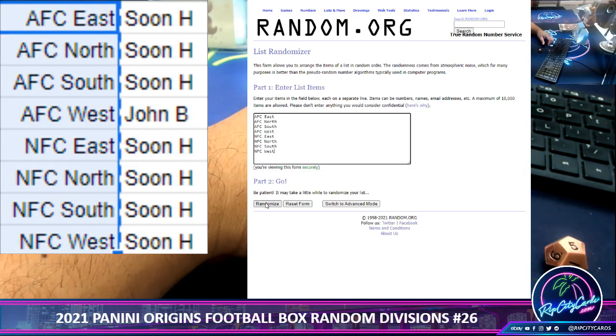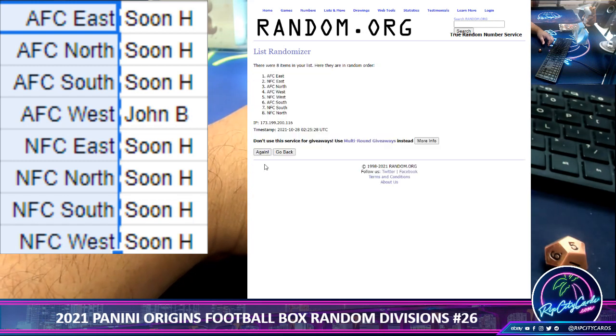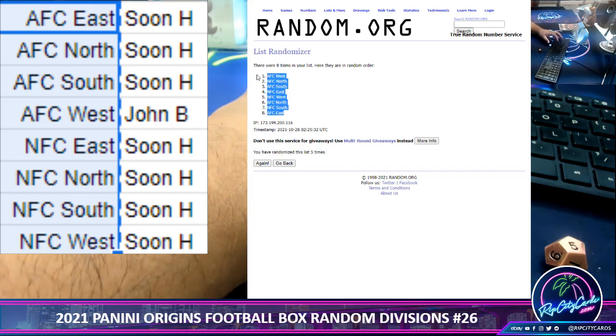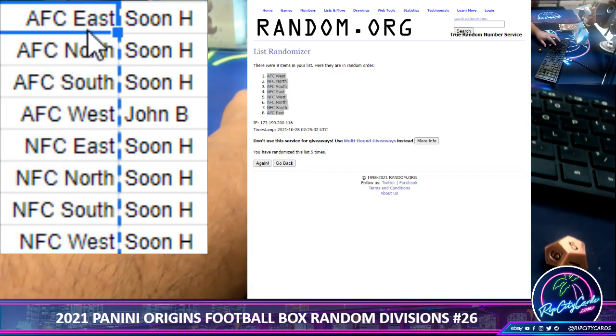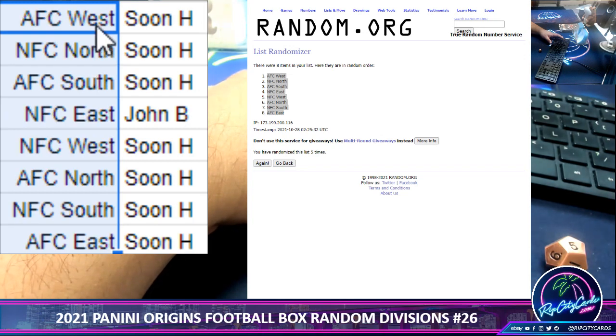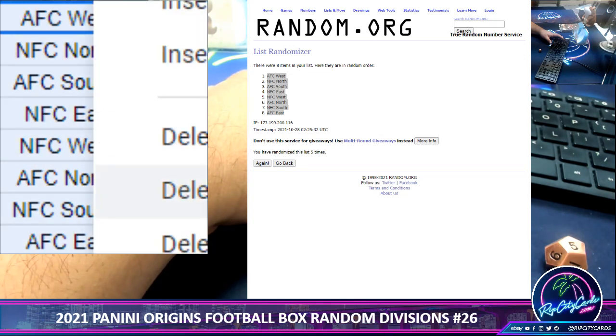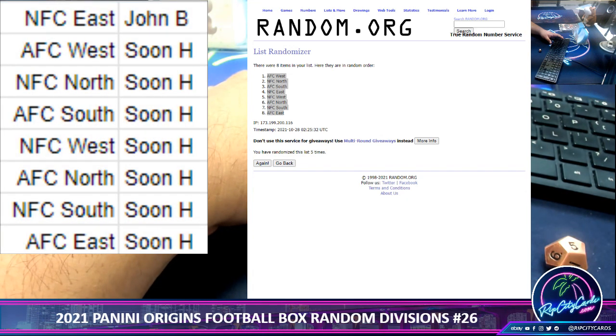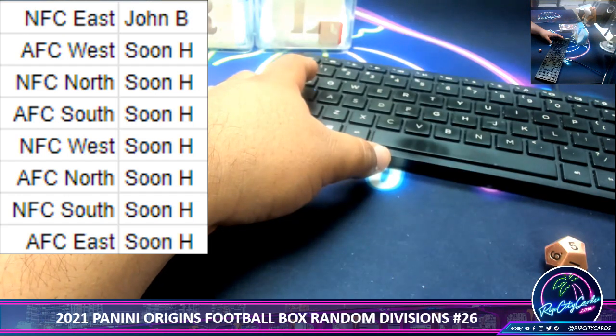Five times with the divisions, copy and paste, sort this by names — and there we go. So TCU has the NFC East, and Vintage gets every other division.